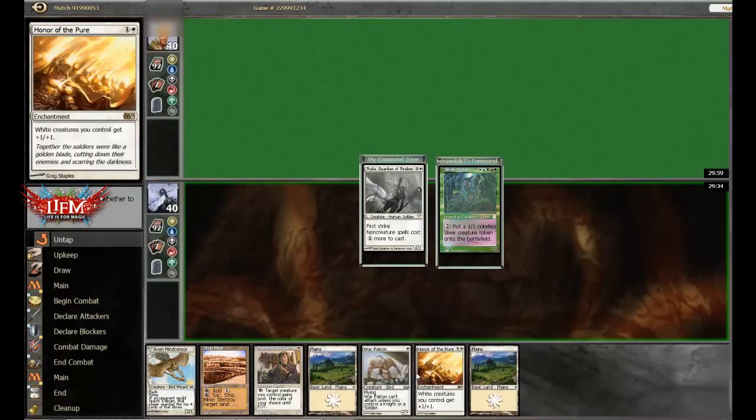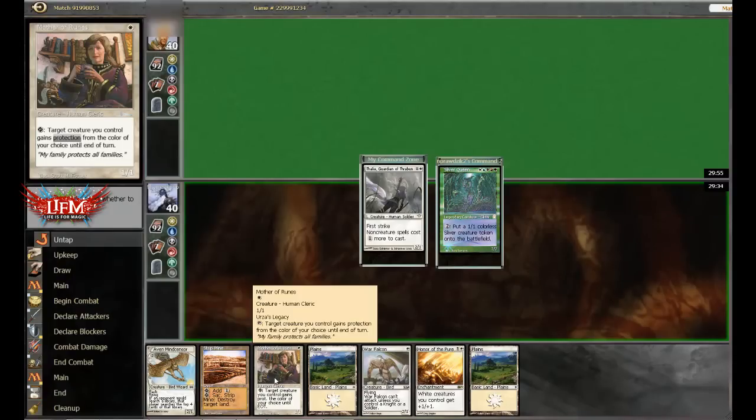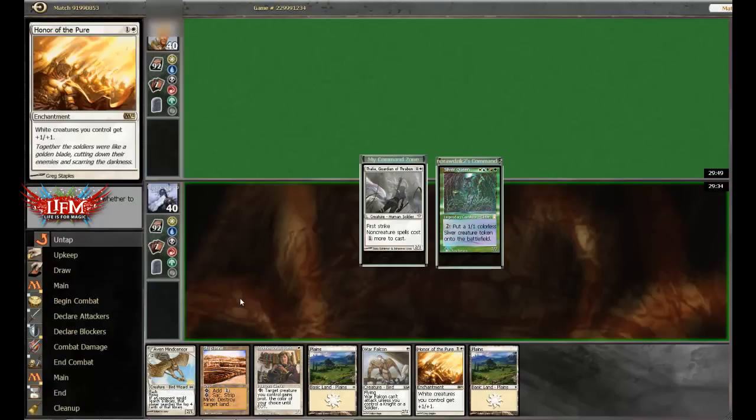Our hand looks pretty good. We're going to curve out okay. Looks like turn 1 Mother — actually, probably turn 1 War Falcon, turn 2 Thalia, turn 3 Honor. Seems pretty good.